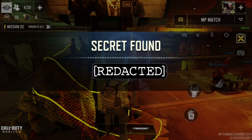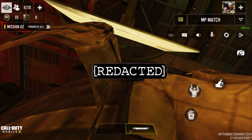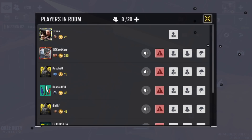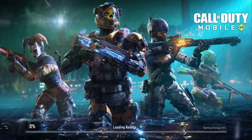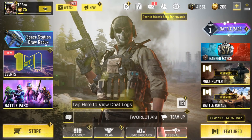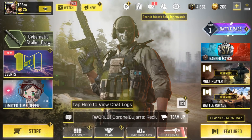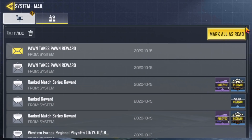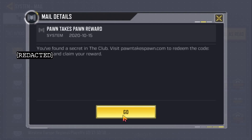We can't actually use these codes yet in Pawn Takes Pawn. If you back out of this menu and go all the way back to the main menu, you'll see that you have a new message. You'll get some messages which tell you specifically to enter this on Pawn Takes Pawn. I'm running this on an emulator — Game Loop, made by Tencent — which is the official emulator, so it's completely legit. You can also do this on mobile or tablet, it doesn't make any difference. If you go to your messages, you'll see a Pawn Takes Pawn reward from System, and clicking on it will show you the code again and say 'Visit pawntakespawn.com to redeem the code.'